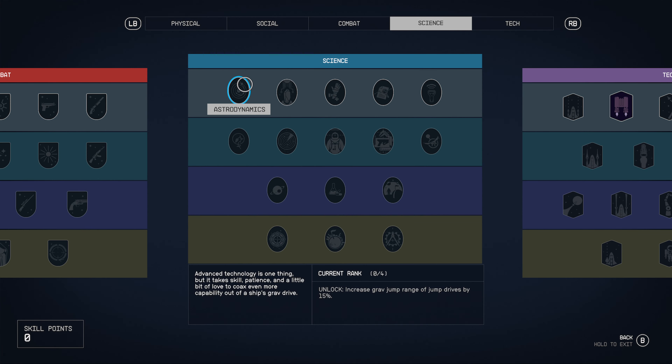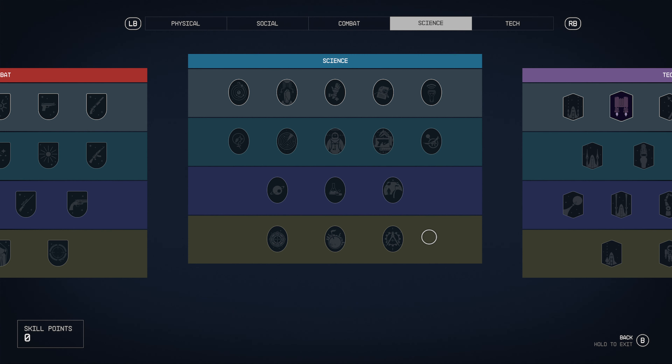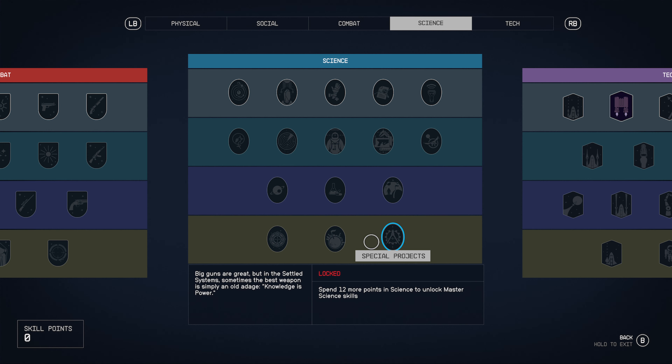Rapid reloading, sniper certification, targeting, sharpshooting, crippling, and armor pen. Go to science: astrodynamics, ecology, medicine. Take the time to pause and read each one if you're curious. Research methods, surveying, zoology, weapon engineering, e-suit design, scanning, botany, astrophysics, chemistry, outpost engineering, special projects, planetary habitation.